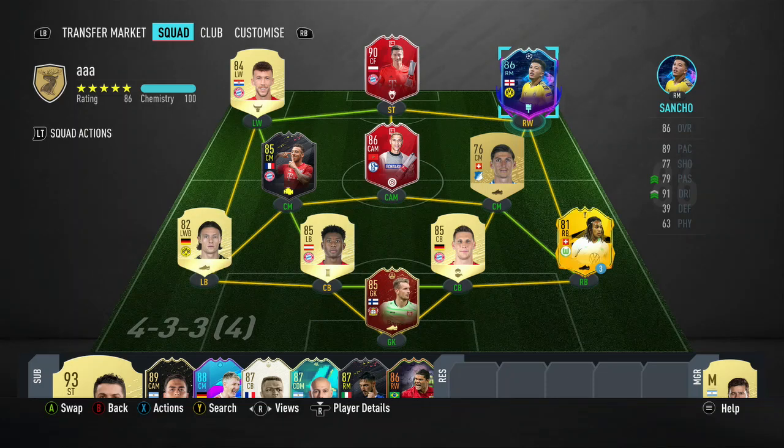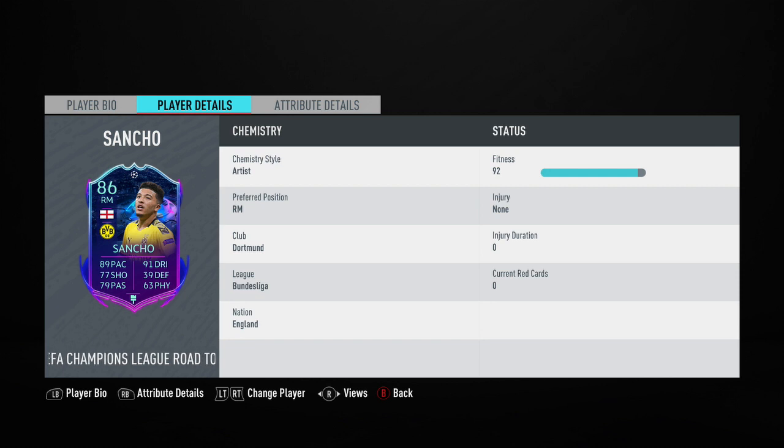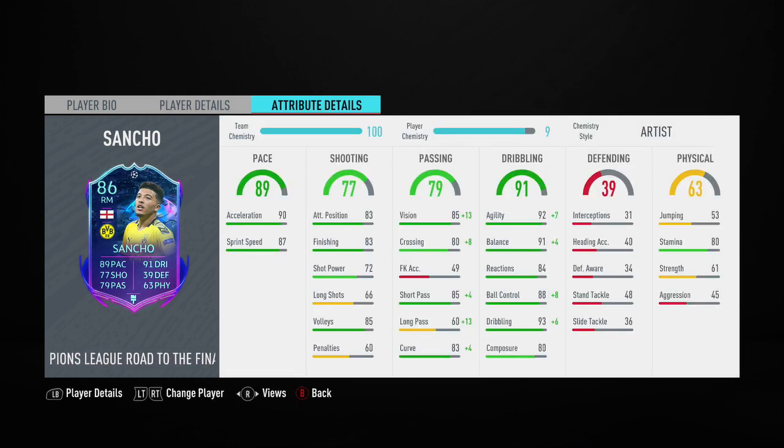Hi guys, welcome to another FIFA 20 preview. Today I'm doing the 86-rated UEFA Champions League Road to the Final Jadon Sancho of Borussia Dortmund. This card looks absolutely quality and I was able to make him up for 250,000 coins. In the 4 games I played, he scored me 6 goals and got me 2 assists. He has a 4-star weak foot as well as 5-star skill moves. His main stats are his 85 vision, 92 agility, 91 balance, and 93 dribbling, and I had the artist chemistry style applied.